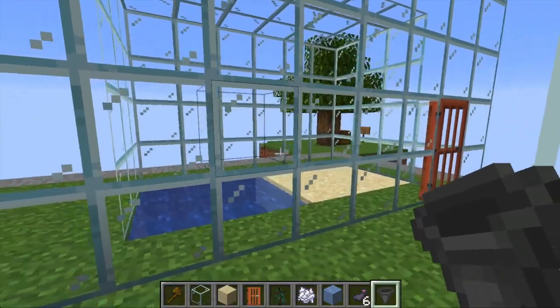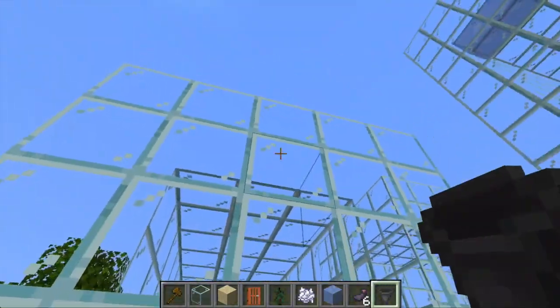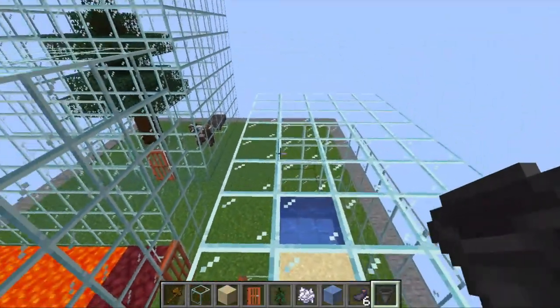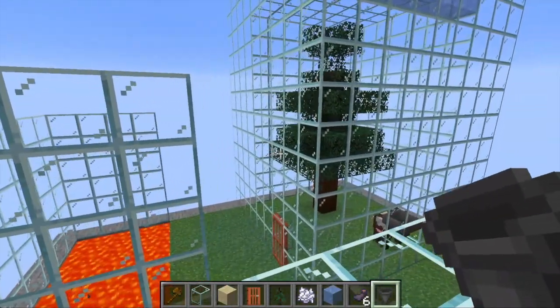I'm going to teach you how to make some greenhouses, and as you can see I've got a bunch of them here. You need to use glass blocks to build them, so make sure you've got four walls. You're allowed to have up to four doors, and of course a roof, so cover your greenhouses with glass.